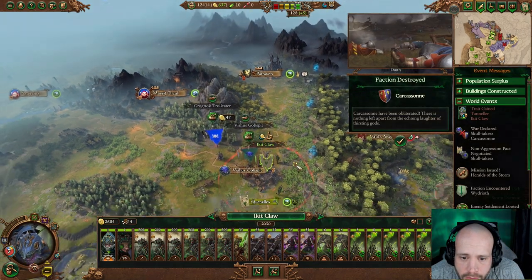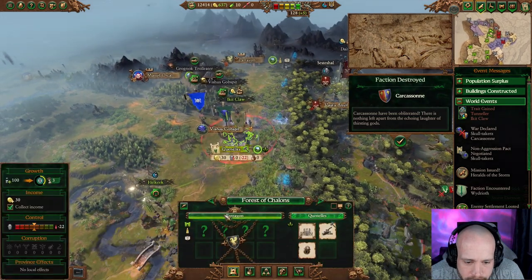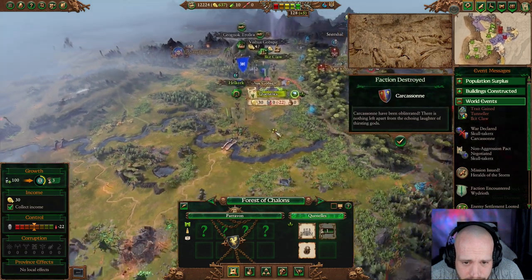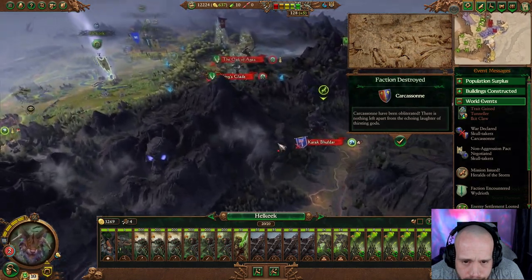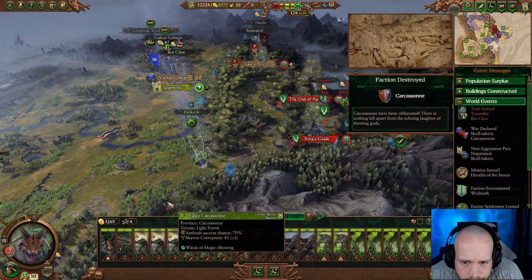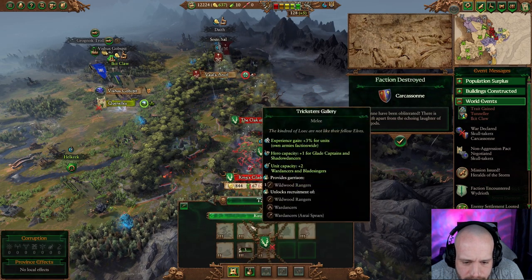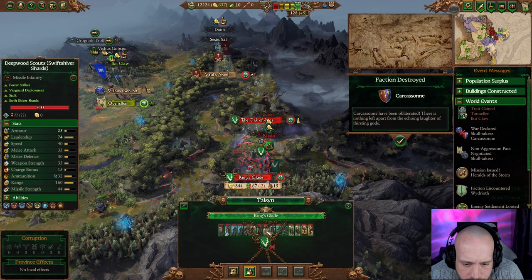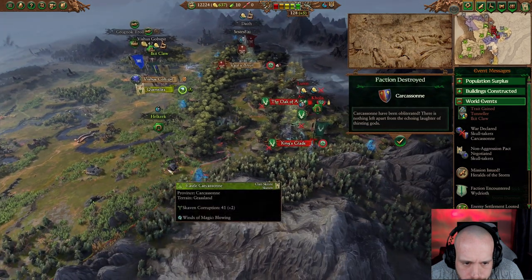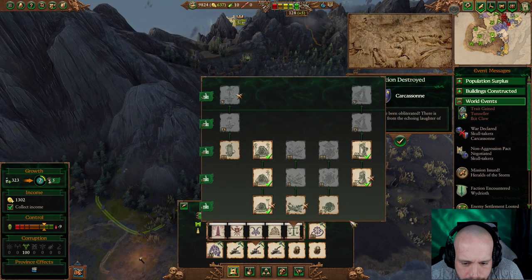More luck, engineer. Any problem is going to be these guys in here. There he is — we've got Kolis there. What's their settlement garrison like? 15. And Escape of Body is at level 4, which means we definitely need to do this because we're going to go up to poison wind mortars.